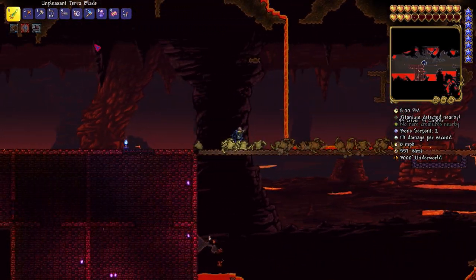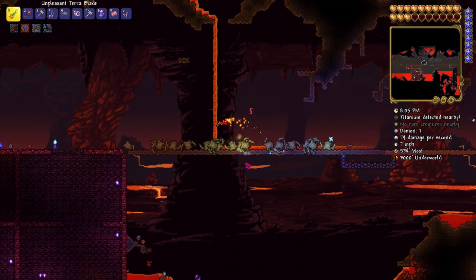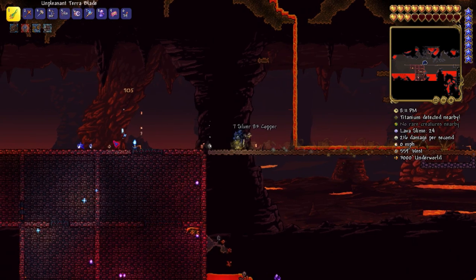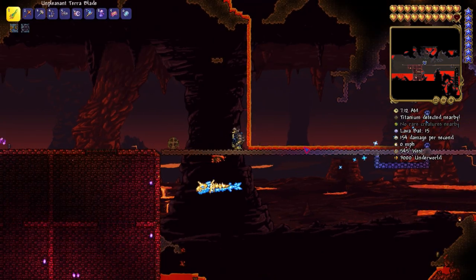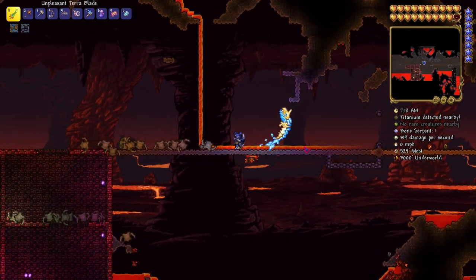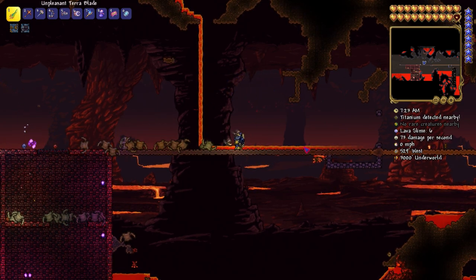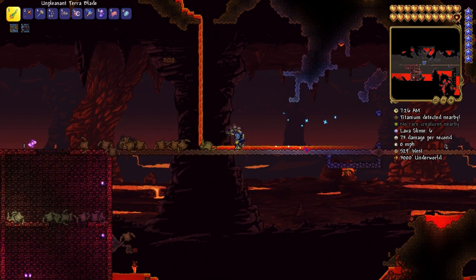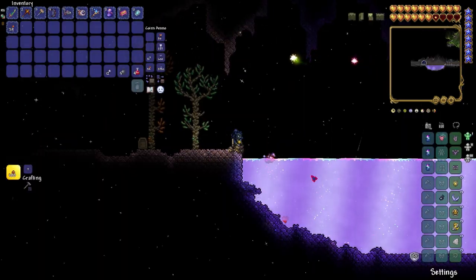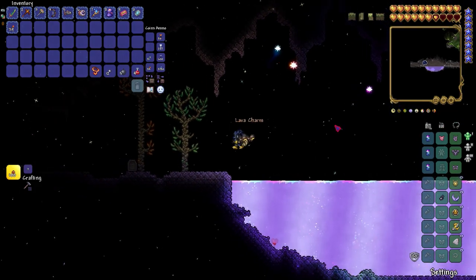To make the Lava Waders, I needed an Obsidian Rose, an Obsidian Skull, and a Lava Charm. The easiest way to get the Obsidian Rose was to farm Fire Imps in the Underworld. One thing I forgot is that I can easily get the Lava Charm from the Shimmer, but unfortunately this world doesn't have a Shimmer. So I went to one of my personal worlds that has a Shimmer and dropped a Magma Stone into it — and boom, out pops the Lava Charm. If you didn't know you could do that, well, now you do.